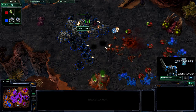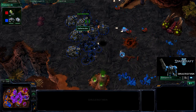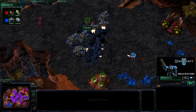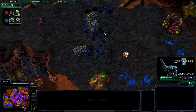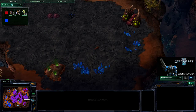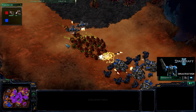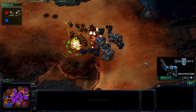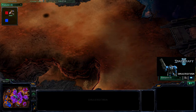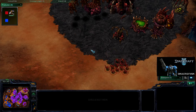I do believe he spent more minerals and gas taking out the Thor than it actually cost me to make. So Thors are once again great — even though they die pretty easily because they attack so slow, they are such a great counter to banelings. After three or four tries I'm finally able to take out the expansion here, moving into his main. But more banelings are on the way — it's like everything. Banelings are just so good right now against me, and a Viking goes down because I don't pay attention.